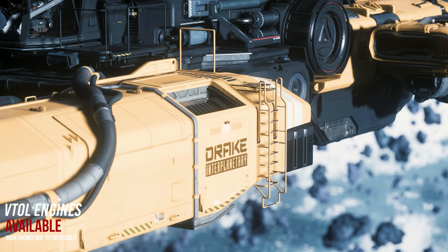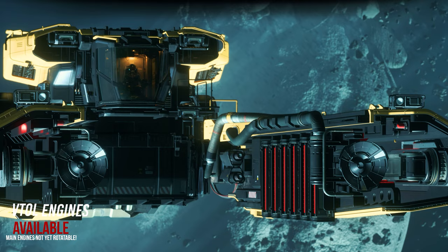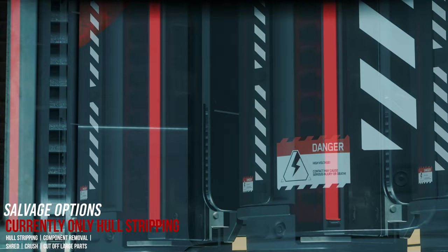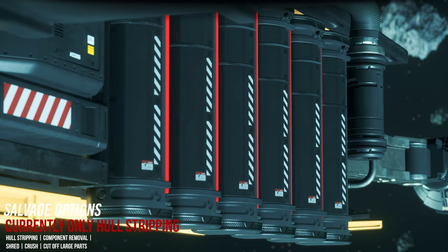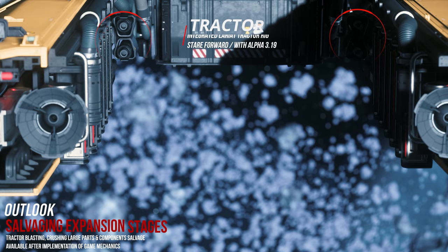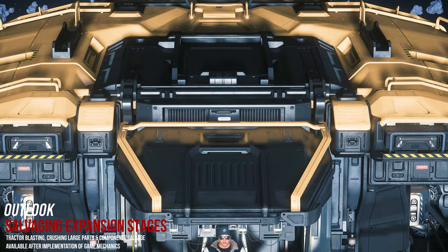The Vulture offers a variety of salvage options such as laser stripping of hull material, separation of larger pieces, crushing of material, and more. However, with the current expansion stage, the salvage mechanics are limited to the removal of material using lasers in general. With further upgrades, the existing options such as dedicated tractor beams, the shredding option for material, and component recycling will also be unlocked for the Drake Vulture. The Vulture therefore offers all the major salvaging techniques that will appear for the mechanics.